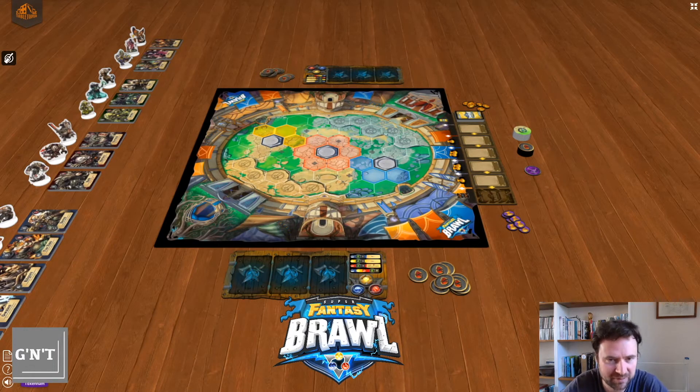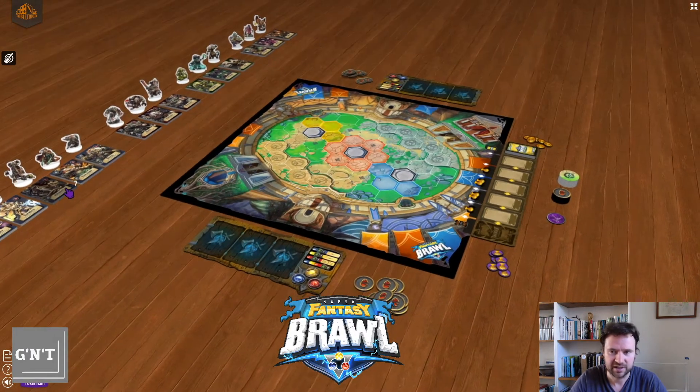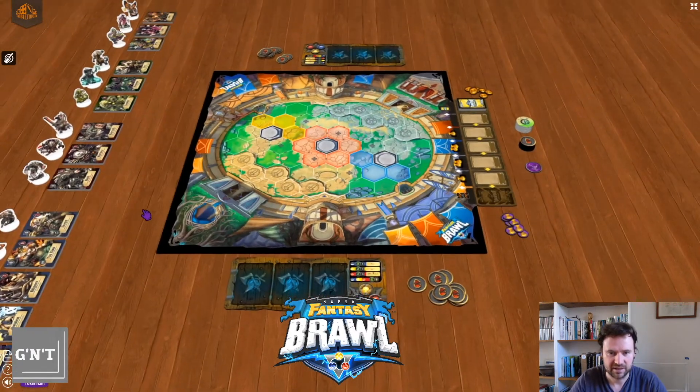I'm going to show you how to set up Super Fantasy Brawl on Tabletopia. You can just search for it on Tabletopia and you'll find the board game, then you'll be able to launch it either on Hotseat or online. It's a two-player version and it is an updated version, so all the card art is there and all the extra characters if you have Kickstarted this game.